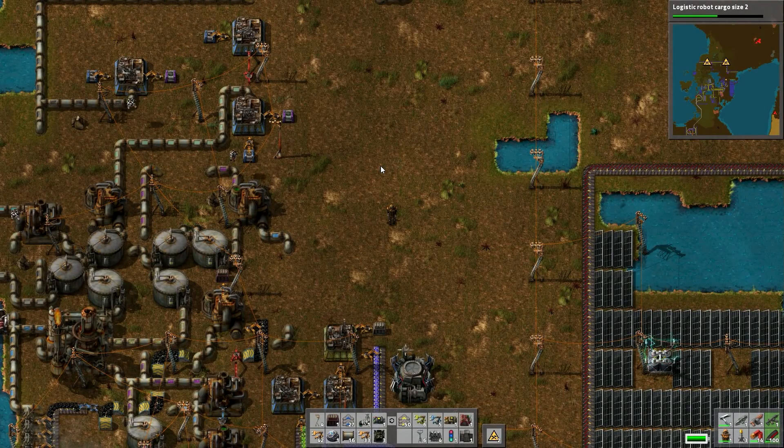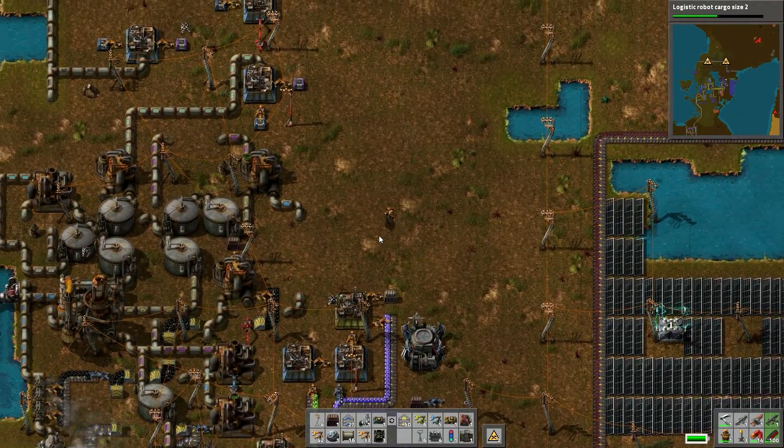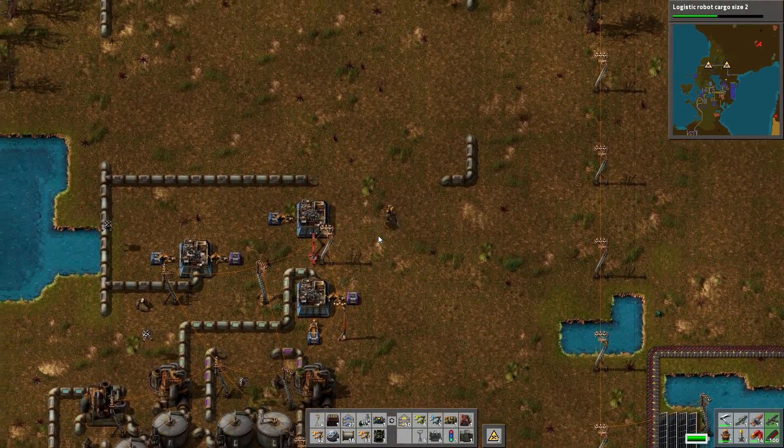Hey guys, Mario here back with another episode of Factorio. As you can tell from these guys flying around, I decided to build the logistic robots. And they are awesome.